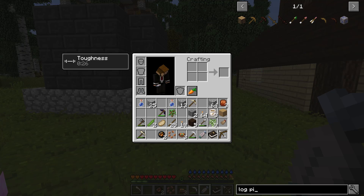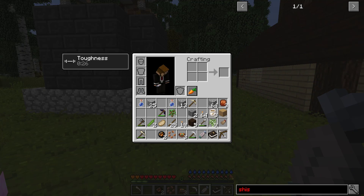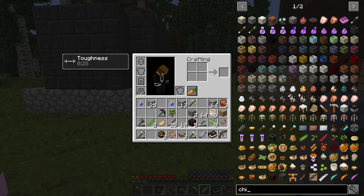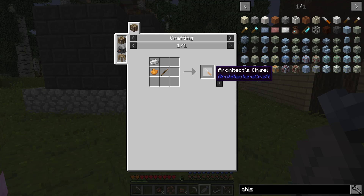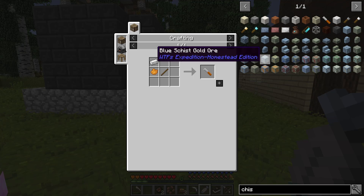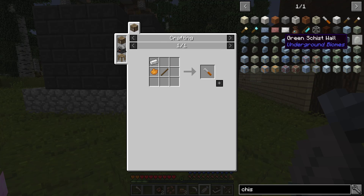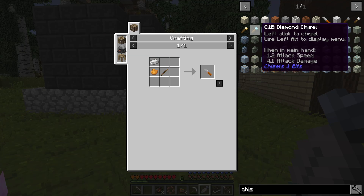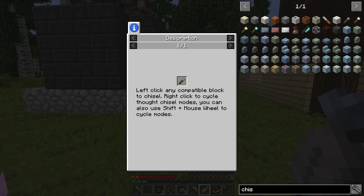Can I build a chisel? An iron chisel? So, yeah there it is - Architect's chisel. Let's see what it's used for. I'm not sure this is the right type - I was actually given the wrong type of chisel. These are just for making blocks into micro blocks.